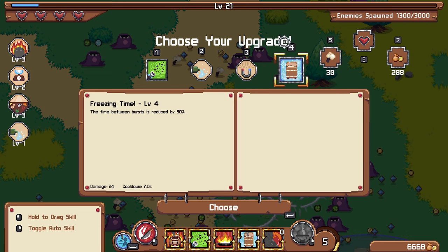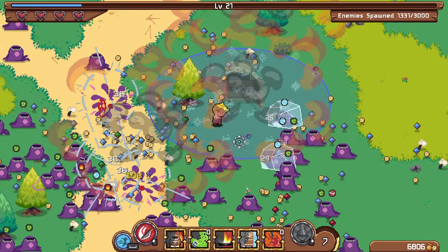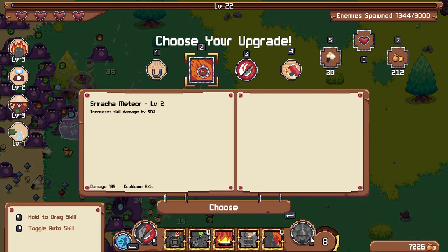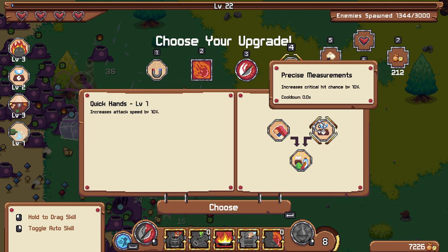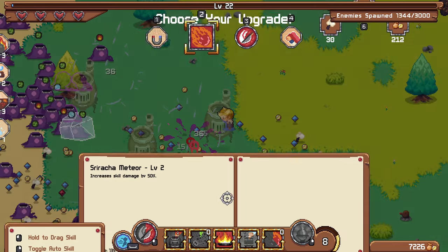Time between bursts is reduced by 50% — that doesn't sound that useful, but maybe there'll be some cooler stuff at the higher levels. I see magnet, meteor, chef's knife, and attack speed. I do need that to unlock the meteor, but I think I'd like to level up some of my skills first.